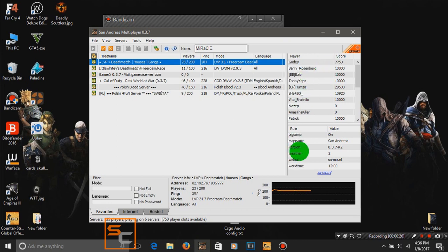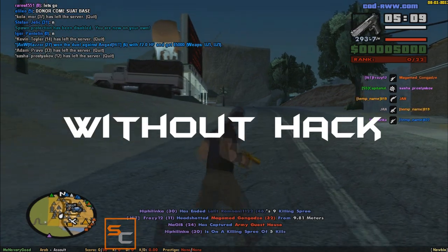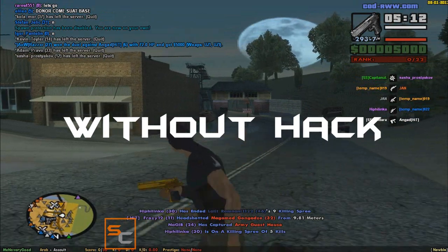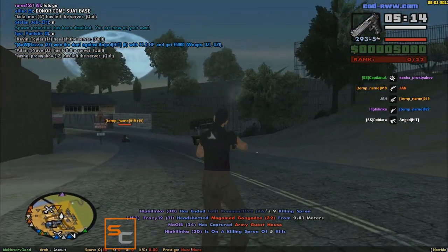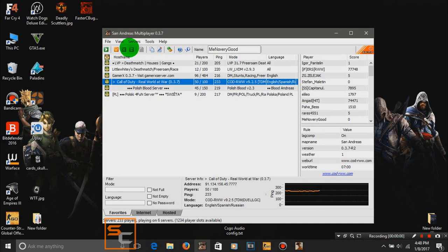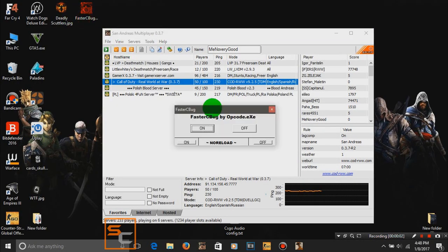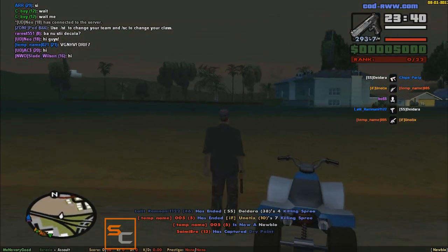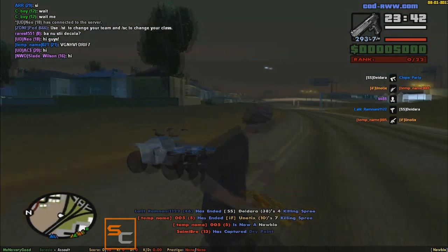Let me show you an example. Alright, as you can see, we are inside our game and let me show you my C-Bug without our hack. Let's activate our hack on no reload mode. Alright, so our hack is not activated and let me show you.